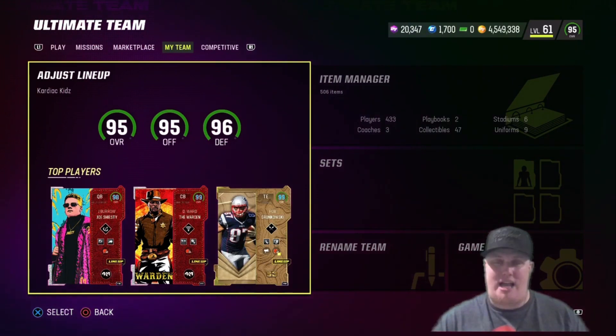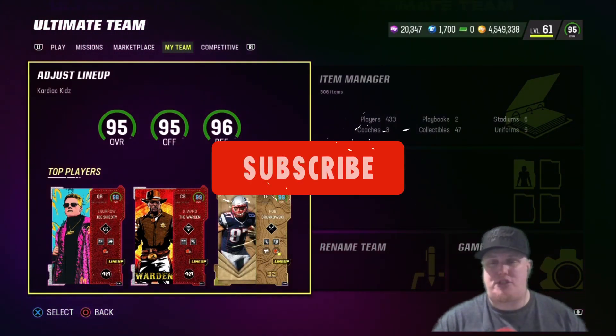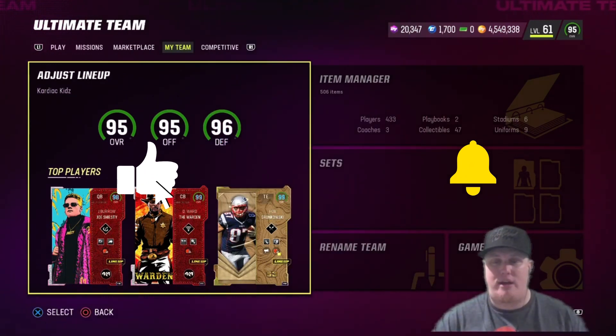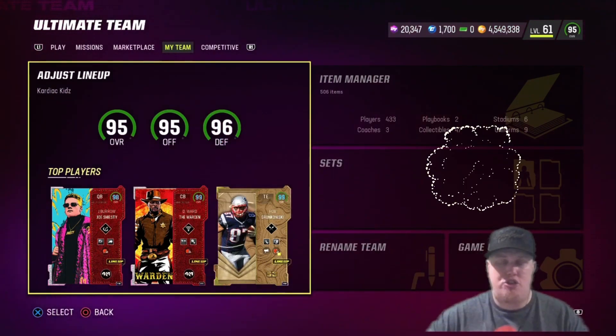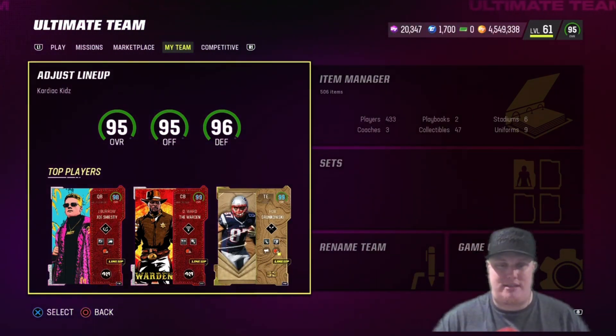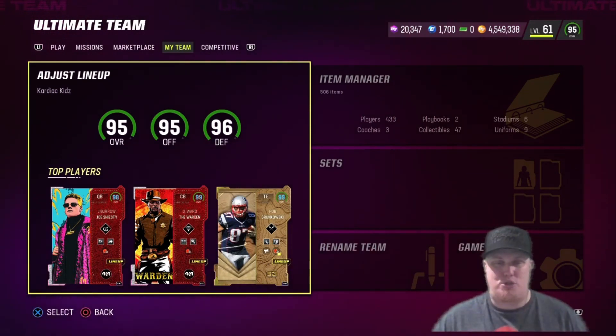Before we jump into the content, drop a like and smash the subscribe button so I can continue this no money spent Browns theme team series. You guys have been checking out the upgrades and watching the MUT Battles games — hopefully you're enjoying the series and having fun as I build up my hometown team here in Madden 23. Now let's go look at the squad.